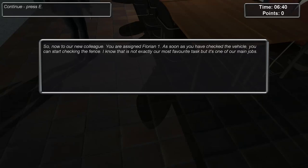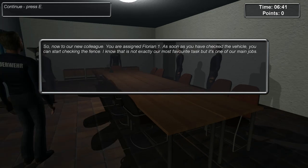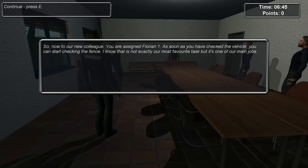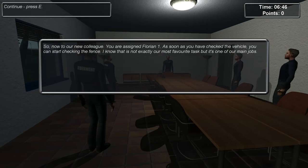Hello everybody, welcome back to Simulated Heaven and welcome back to Airport Firefighter Simulator. So this is my first job of the first day. To our new colleague, you are assigned Florian 1. As soon as you've checked the vehicle you can start checking the fence. I know it's not exactly the most favourite task but it's one of our main jobs.